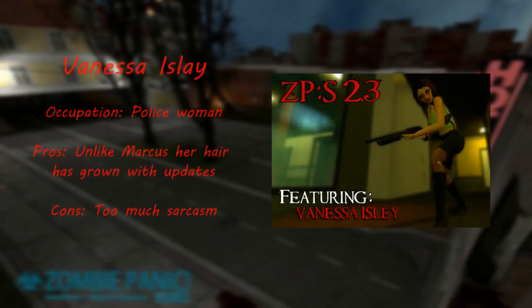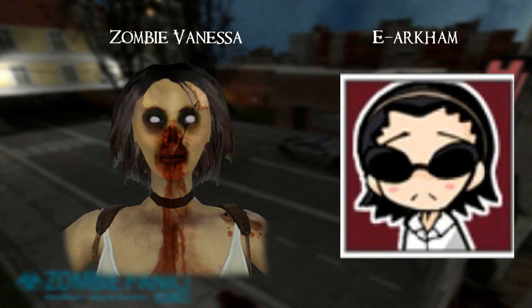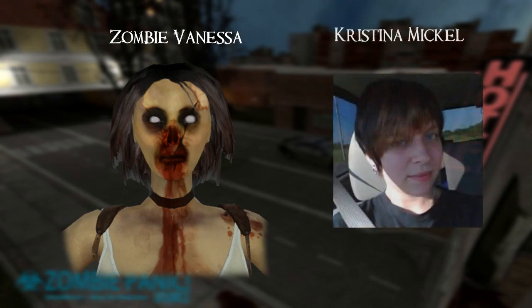Survivor Number 6 – Vanessa. In 2012, Vanessa, the third female character in ZPS, was released. She wears a green tank top, a dark leather skirt, sunglasses, black high-heeled boots, and accessories. Vanessa has had barely any changes throughout the ZPS versions — the most noticeable ones are in the texture where her skin tone was tweaked. She was created by E. Arkham, a 3D artist who helped the ZPS team with maps before doing player models. In her zombie version she is missing her nose and has milky eyes, with the rest of her body covered in blood and dirt. Her voice actor is Christina Mikkel.